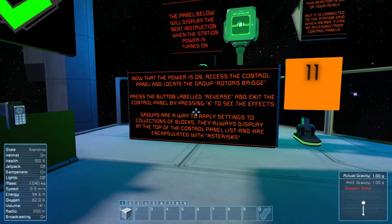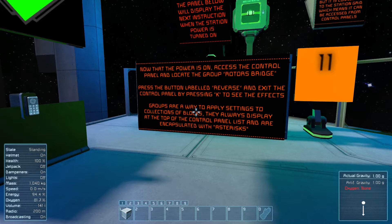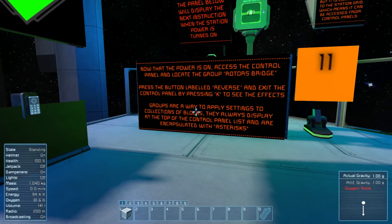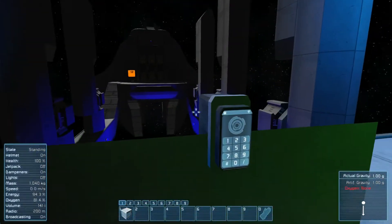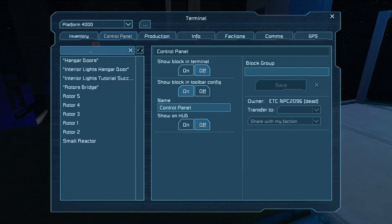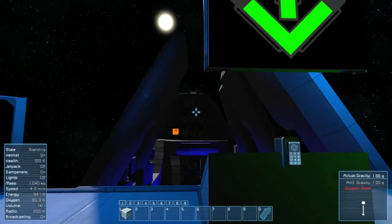Now that the power is on, access the control panel and locate the group 'rotors bridge.' Press the button labeled reverse and exit the control panel. Groups are a way to apply actions to multiple things. So we go here and press reverse — and there we go.